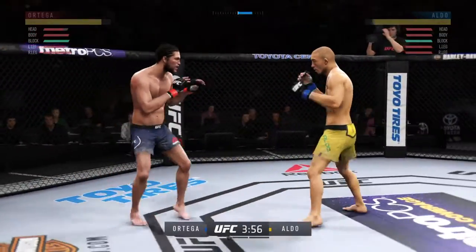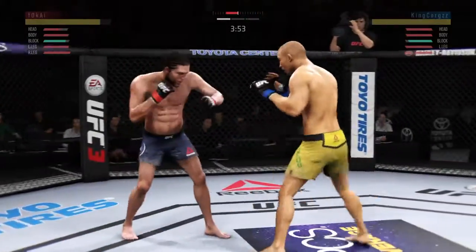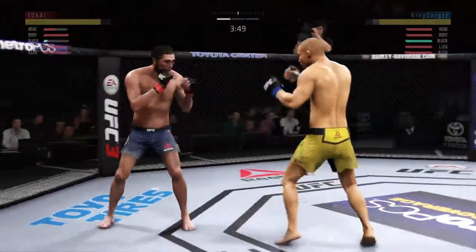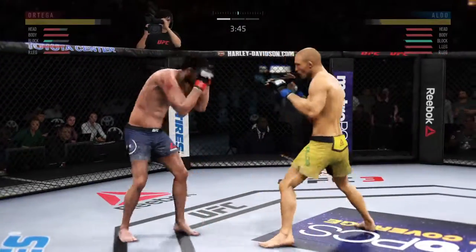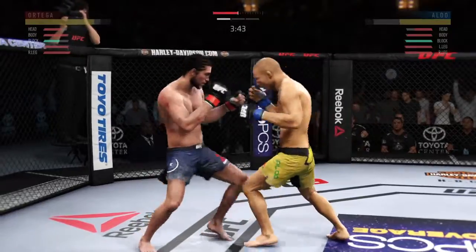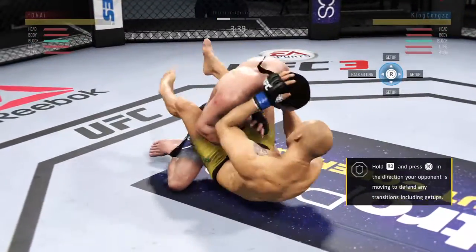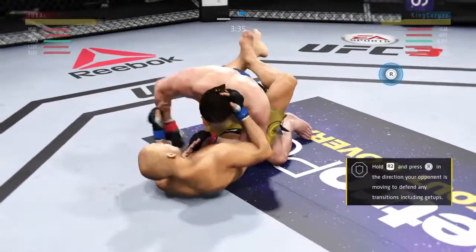Inside leg kick is there by Aldo. He blocks the punch. Just out of range with the big right hand. He left his head wide open to absorb that straight hand. He has shown a vulnerability here by leaning in right into his opponent's range. In full guard.